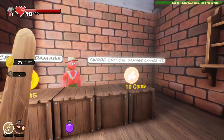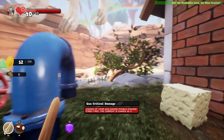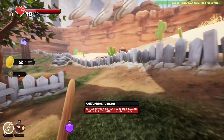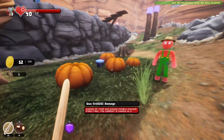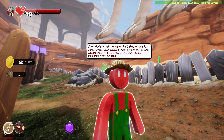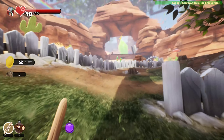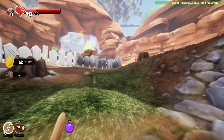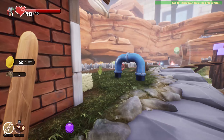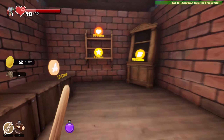Give money. Sure. Gun critical damage, sword critical damage, chance plus 5%. I'll take the guarantee here. Thank you for your service. Pleasure doing business with you. I'm gonna guess I can up my sword critical damage chance — why not? I'm giving you enough money, buddy.